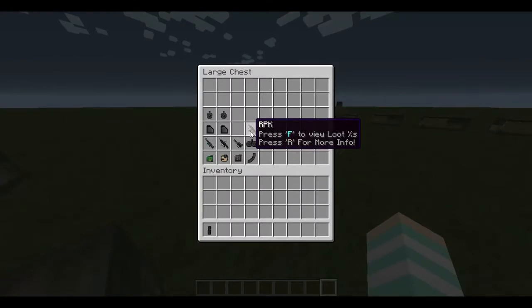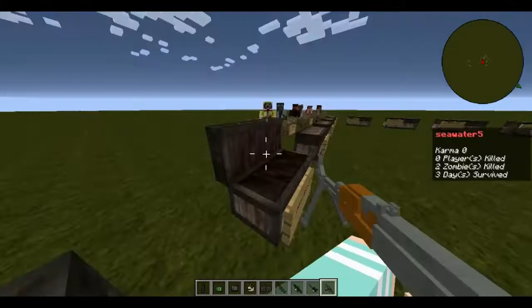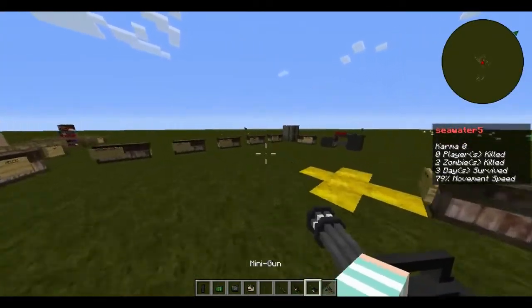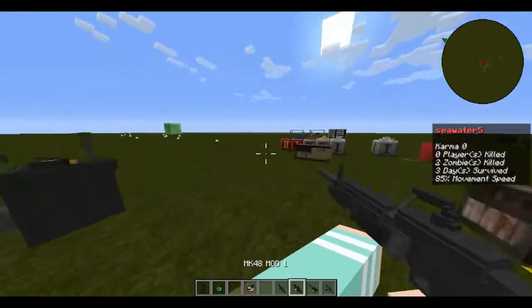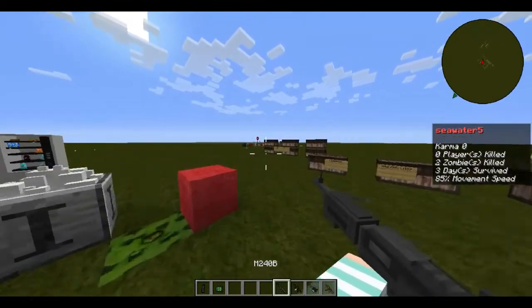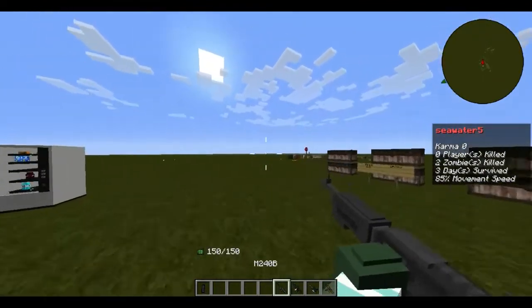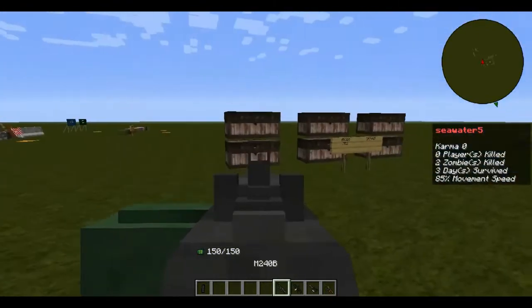Next we have LMGs. The RPK has two different magazines. There is also a minigun, which counts as an explosive if you'd like. There are three different LMGs. The first is the M240B — high recoil.